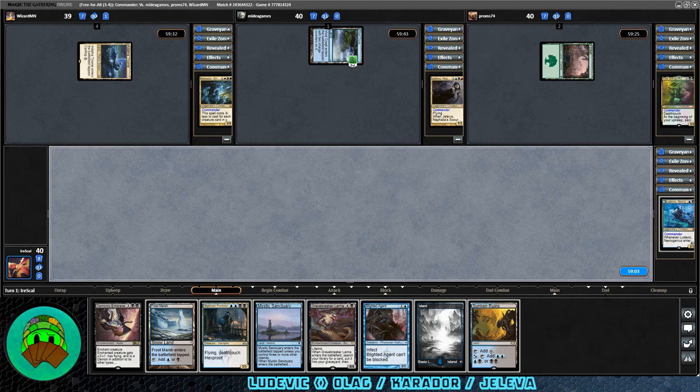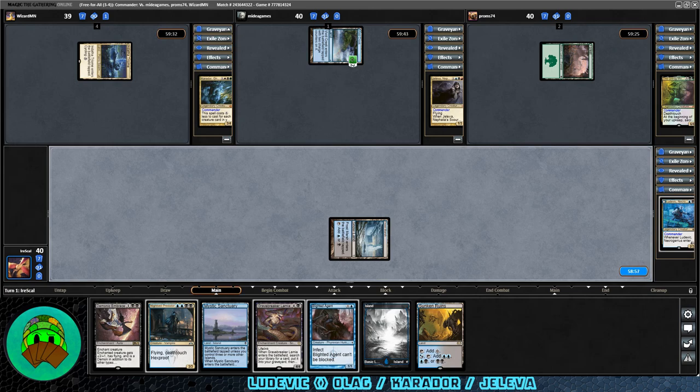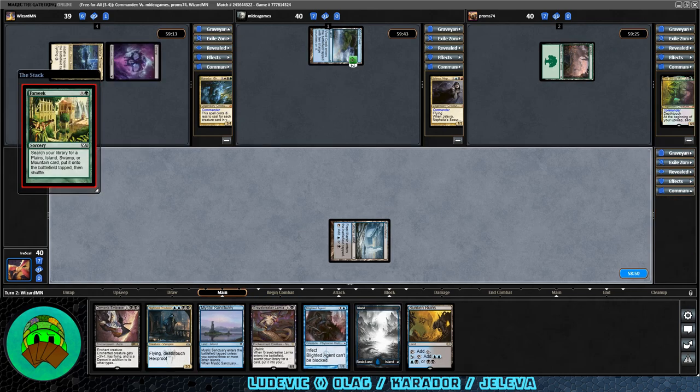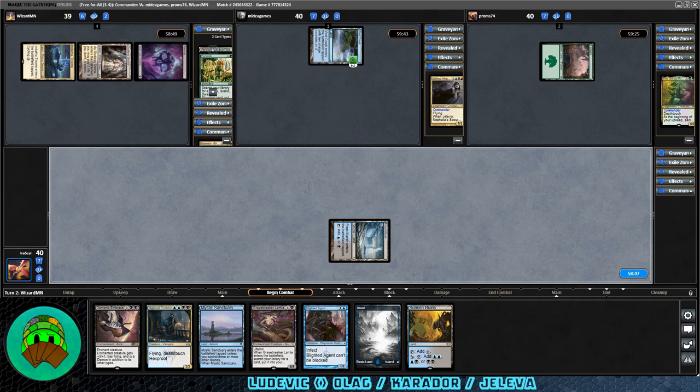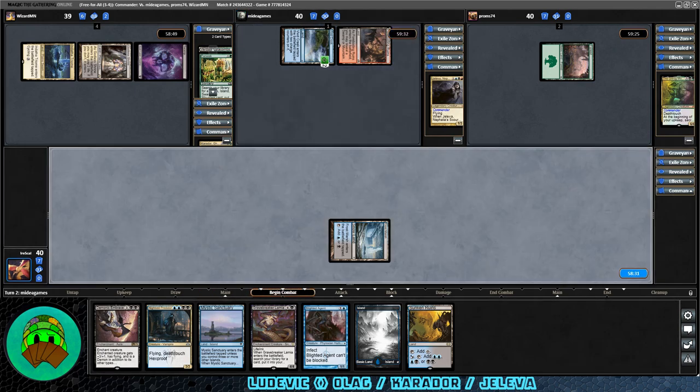Don't look too much forward to facing that. On our turn we get Sunken Ruins but we're going last, which is sad. Let's do Frostmarsh and pass it off. On Carador's turn there's a Farseek into a Godless Shrine. On Jaleva's turn, Forbidding Ruins into play and possibly a Signet coming down — nope, just tapping it down and passing it off.